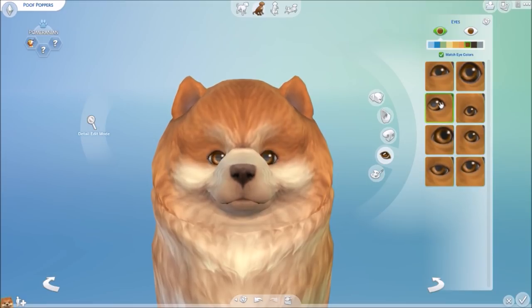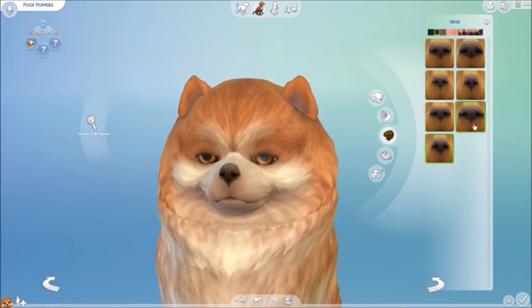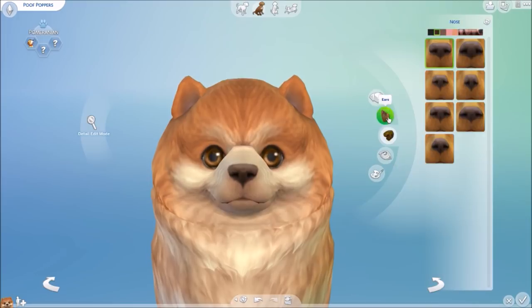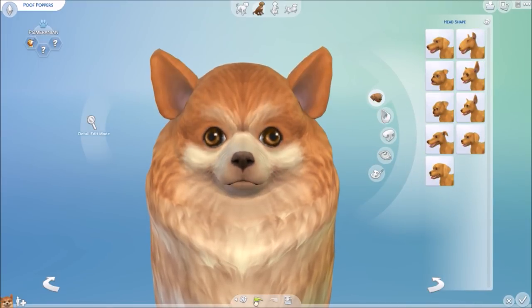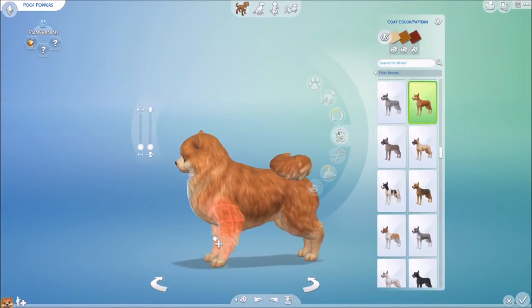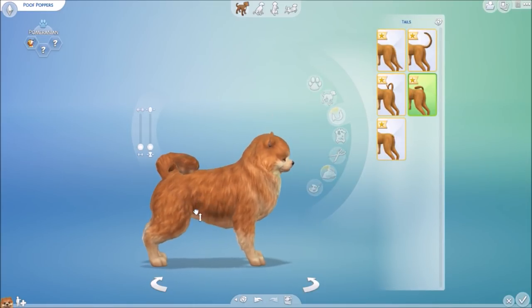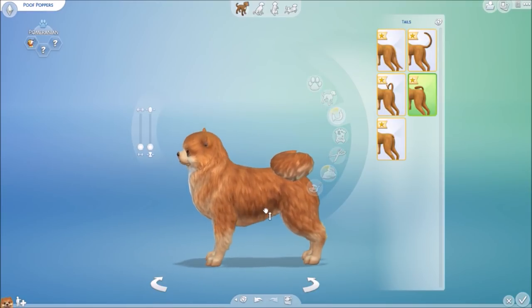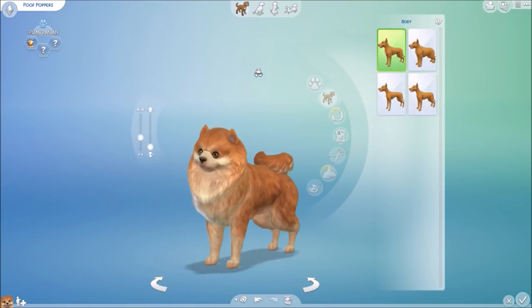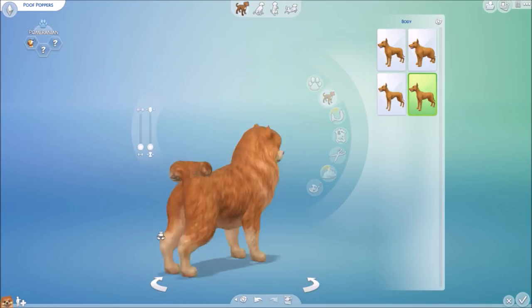Here you can see that I chose the Pomeranian as a breed. You can choose between so many pre-made breeds already in the game. I thought Pomeranians have a nice, cute body and they are fluffy, so I wanted to use that breed as my default dog. You can change between different breeds and go from there.